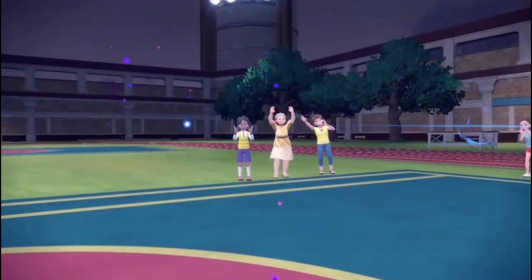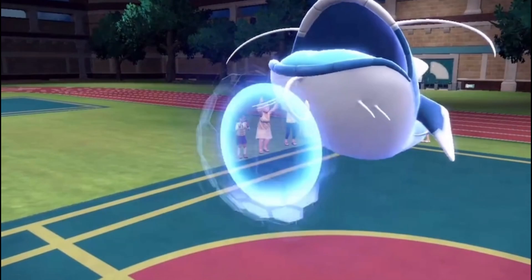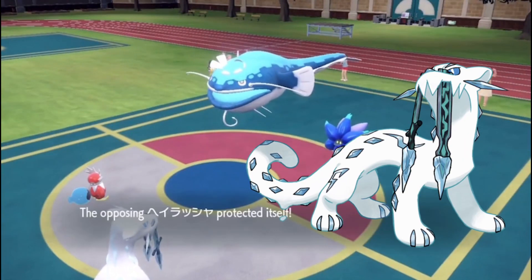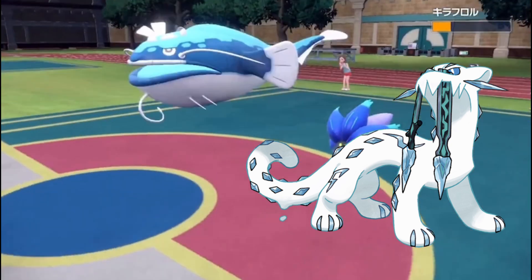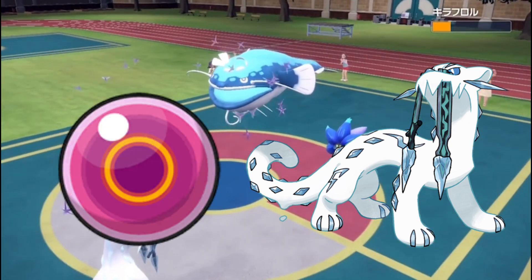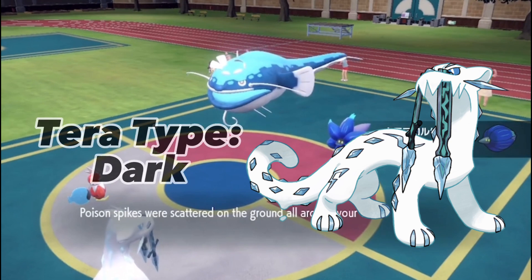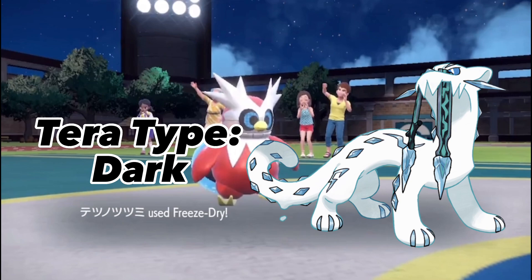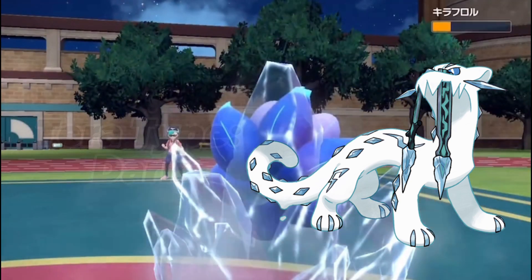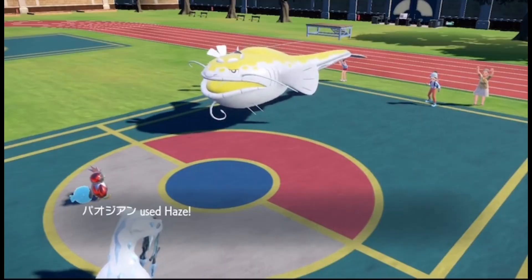Can you see that this team hates Amoonguss? I trained it to be specially defensive and to live a Hydro Pump from Iron Bundle. For last, I decided on Chien-Pao as Sucker Punch really pressures opponents. I give it an Adamant nature holding a Life Orb as it's basically a glass cannon. I give it the Dark Tera type to not have the defensive Ice typing so that Sucker Punch can hit even harder. I also have Haze, mainly for shutting down Dondozo and Tatsugiri.